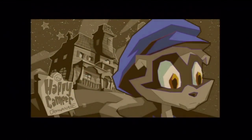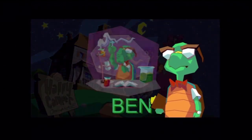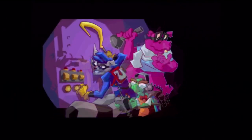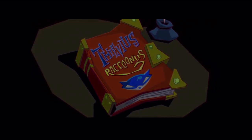Sly concludes his backstory: 'Broken and alone, I was dumped at the town orphanage. There I met two guys who became my lifelong buddies and trusted crew — Bentley, techno genius and strategist supreme, and Murray, part-time driver and full-time burden. Together we pledged to track down the Fiendish Five, avenge my father, and steal back the Thievius Raccoonus. I knew I was about to face the toughest test of my life — I would either become a master thief like my ancestors, or fail and allow my family name to bite the dust.'